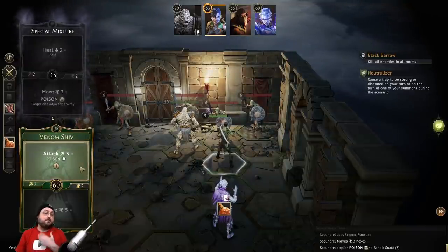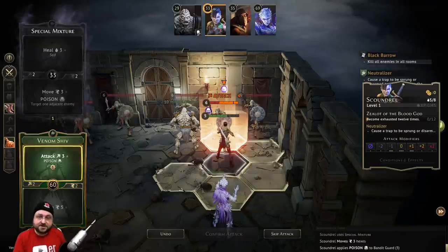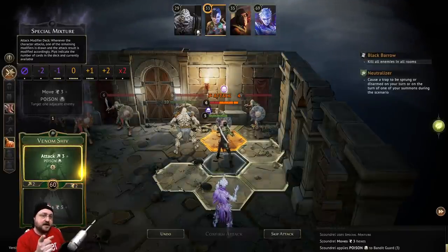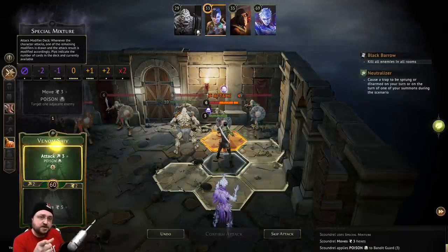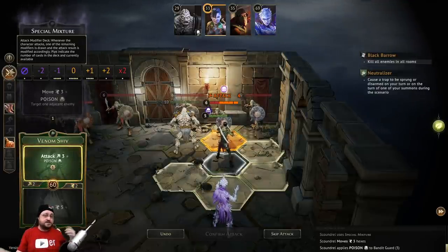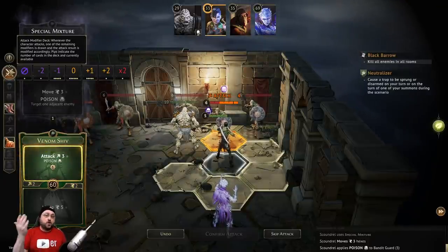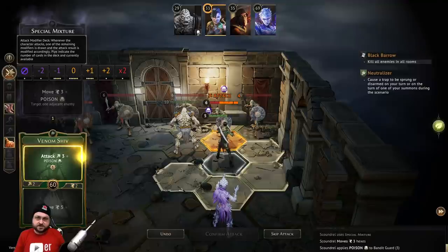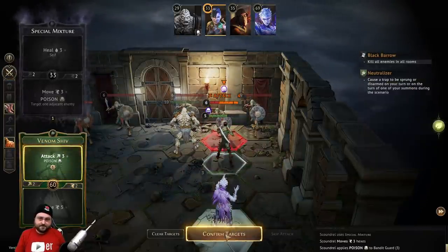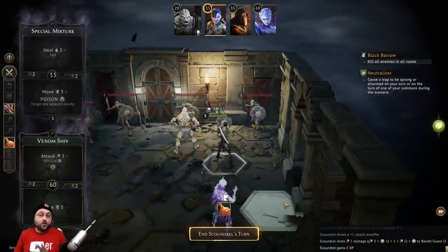So we're gonna use the Poison Shiv. It's gonna be an attack of 3. The poison part will be redundant because this guy's already poisoned, but poison does mean we do plus 1 damage. So this is gonna be a base 4 attack. We are gonna be drawing from our deck to see how much damage we actually do. The dots down here show you how many of these you have in your deck. We have 6 that are 0, 5 each of the plus 1s and minus 1s, 1 each of the plus 2 and minus 2, and 1 each of the times 2 for a crit or the flat-out miss. We drew a plus 1, so for a total of 5 damage, which ain't bad.